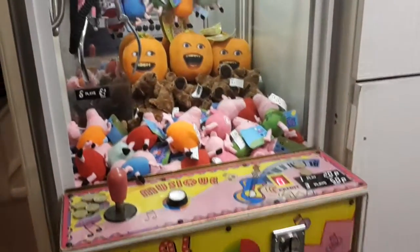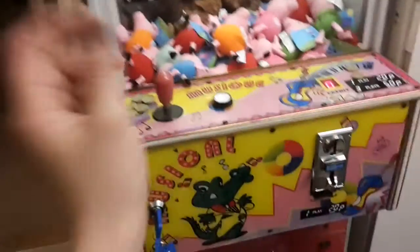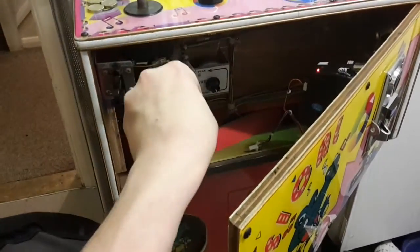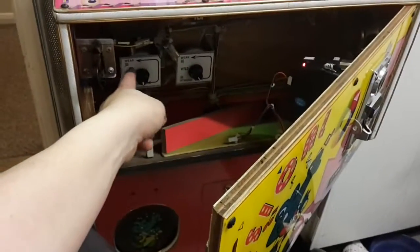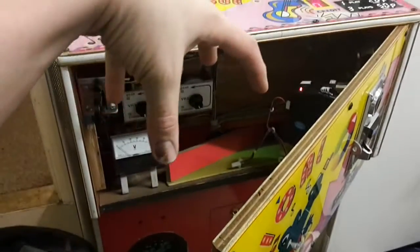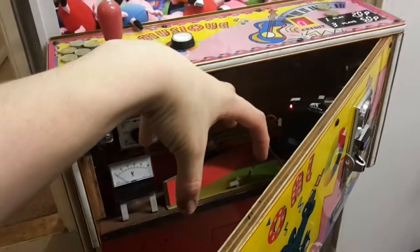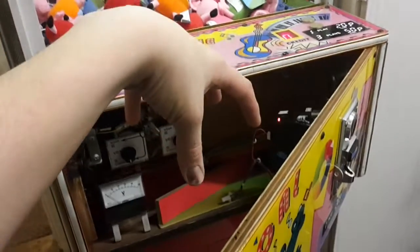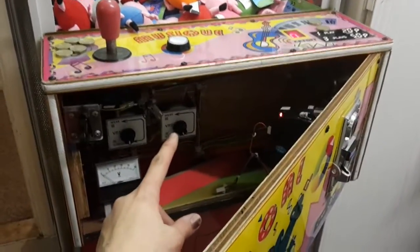This game is percentage controlled, as well as being controlled by these two pots here. Pot one controls how quickly the crane grabs before heading back up. On the strongest setting it will grab straight away — go down, grab, and come back up. On the weakest setting it'll go down, start coming up, and then grab, so less likely to grab anything. In the middle it'll go down, start coming up, and grab sooner than the weakest.